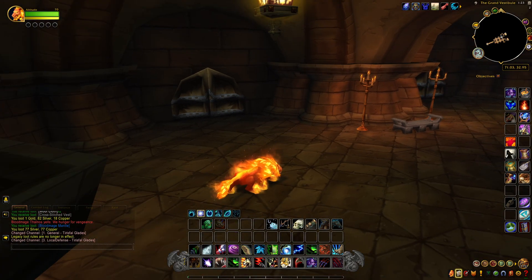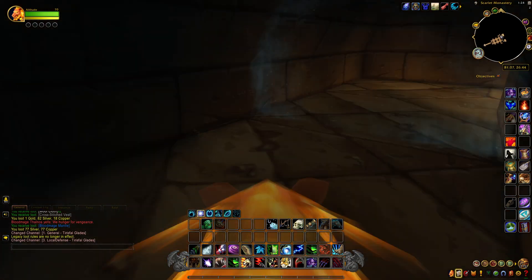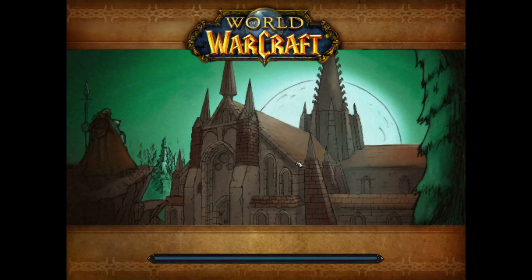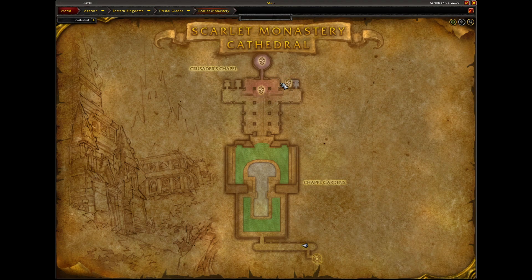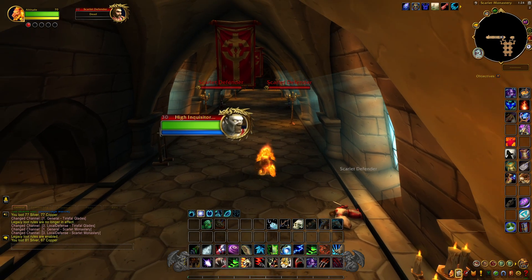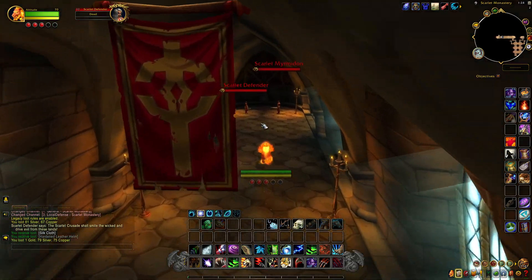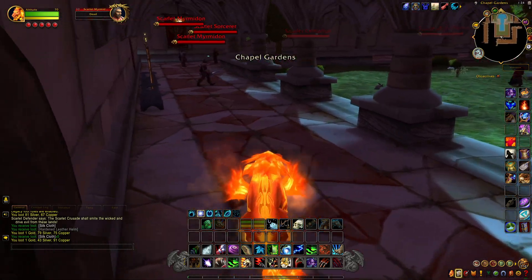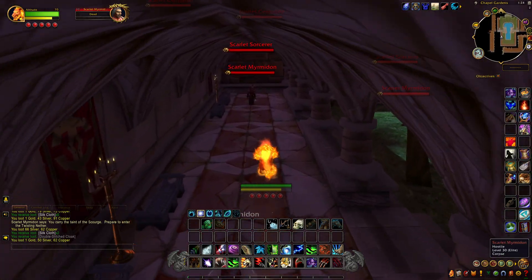The next one we're going into is the Cathedral. This one was not available in the current version - it's new to the Old Scarlet Monastery, so you need the Scarlet Key to enter. Inside here there is a secret door you have to open, and when you do you'll be able to find High Inquisitor Fairbanks. I'll show you how to find him when we get there. There's definitely a fastest route to take but I'm just going to run it this way.